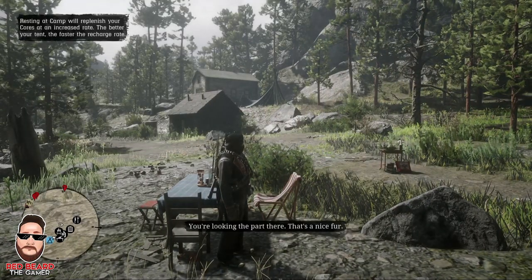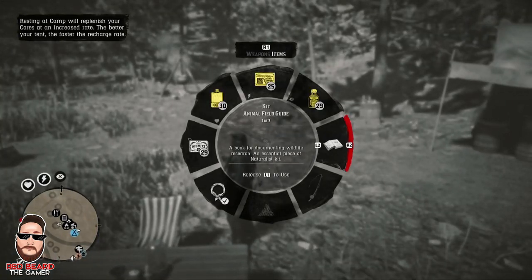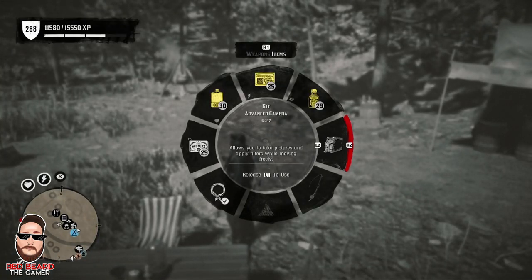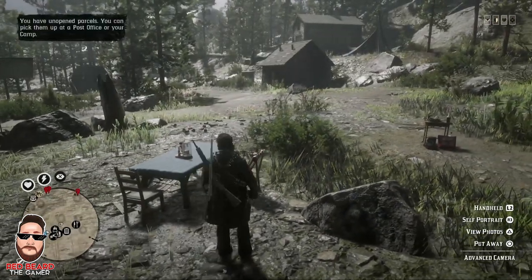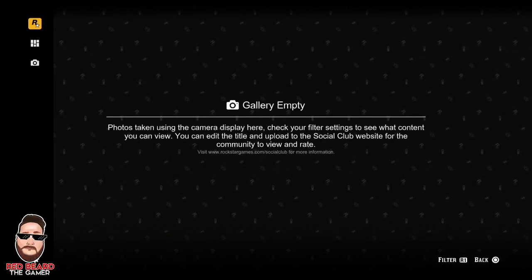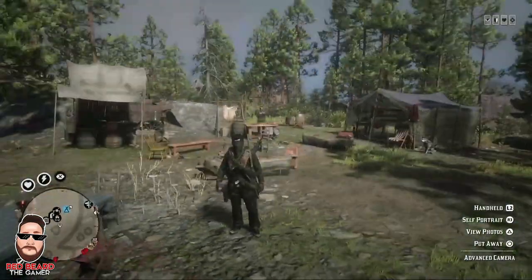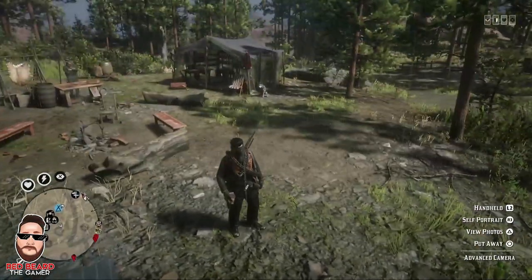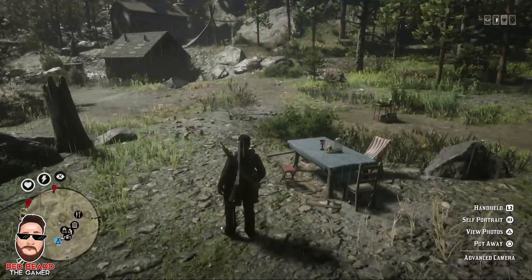Now that we're back into the game, let's go ahead and pull up the camera real quick. If you go ahead and hit Triangle to view photos, it'll take you back to Social Club, and you can see right now that the gallery is completely empty. You're able to take pictures and you're good to go now, guys. Like I said, it's a very easy thing to do, but a lot of people had a question about it, so I want to make sure to address it and not leave people struggling.